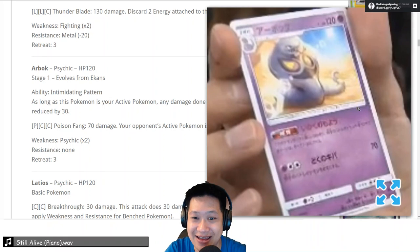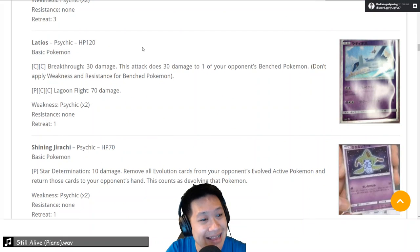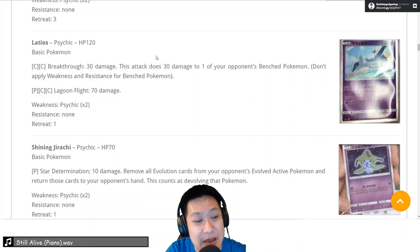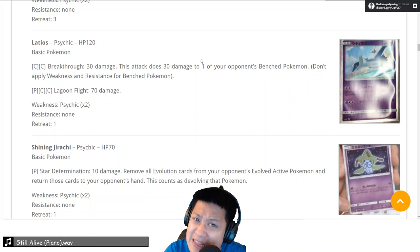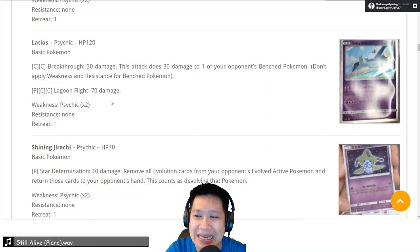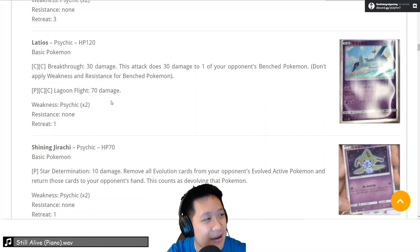This is going to be a very interesting deck to make out. We're looking at the stream so we don't get very nice pictures. Latios — 130 damage — if only. The hit points numbers aren't there on this one. You see 120 hit points, 30 up to the front, 30 to the bench — not enough to work with EX Pokemon. Lagoon Flight is only 70 damage. We need more numbers. Palkia had a little bit better stats.